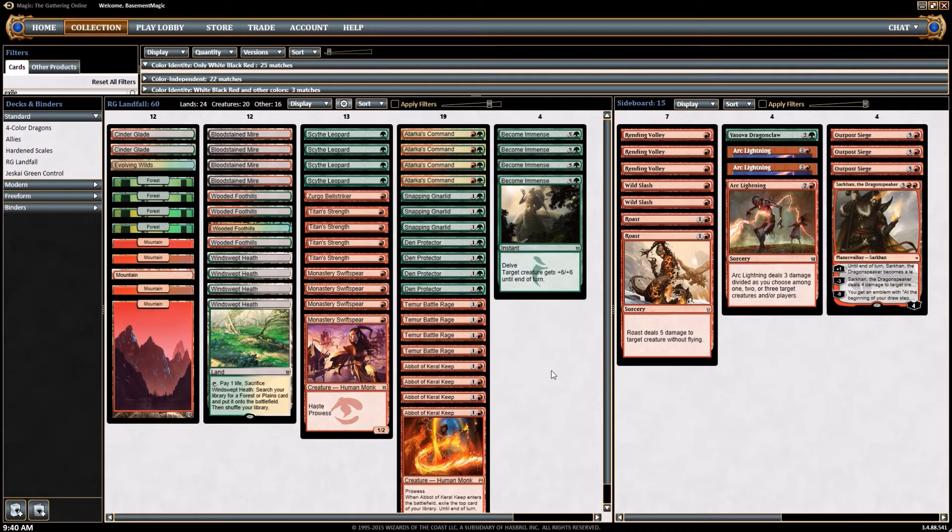There are a lot of different decks out there like this one, but this one has a little bit of different stuff, plus it recently put up some really good results. The mana base is pretty simple: four fetch lands — four Bloodstained Mires, four Wooded Foothills, and four Windswept Heaths — along with five Mountains, four Forests, one Evolving Wilds, and two Cinder Glades.